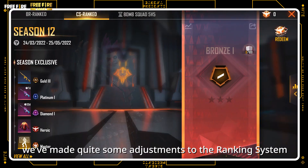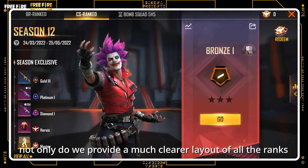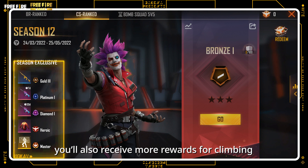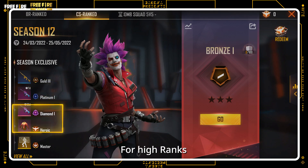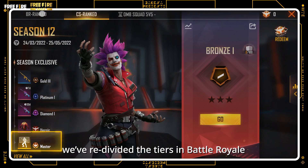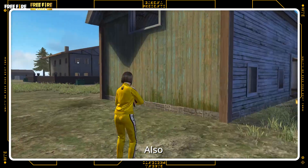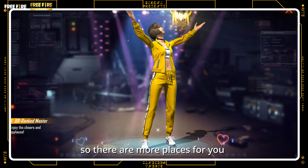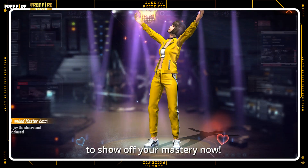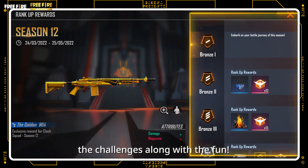Overall, we've made quite some adjustments to the ranking system. For lower and mid-ranks, not only do we provide a much clearer layout of all the ranks, you'll also receive more rewards for climbing, including limited-time epic gun skins! For high ranks, we've re-divided the tiers in Battle Royale to better represent their skill balance. Also, exclusive emotes are gifted for reaching heroic and master, so there are more places for you to show off your mastery now! We hope this will bring back the challenges along with the fun!